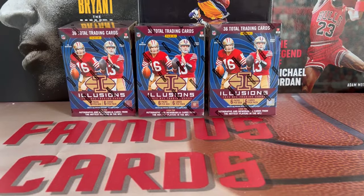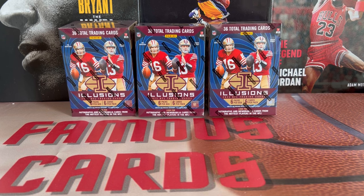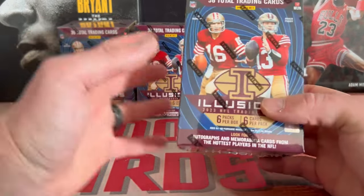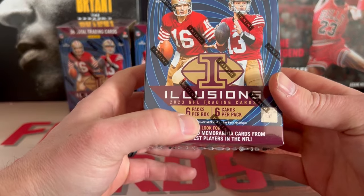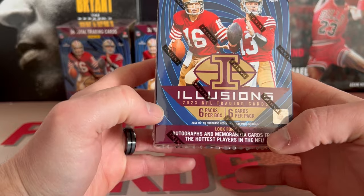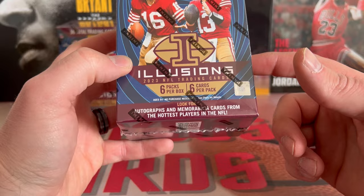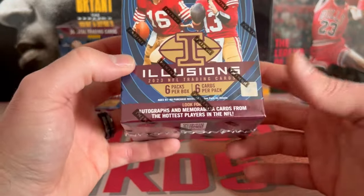Hey, what's up guys, Famous Cards here. Hope you guys are having a wonderful day. Welcome back to the channel. In this video we've got a new product — the new 2023 Illusions Football Blaster Box. It's showing you get six packs per box, six cards per pack, so you're gonna get 36 cards total. These were $27.48, so they'll retail anywhere from $25 to $30.